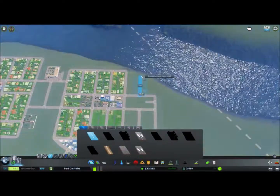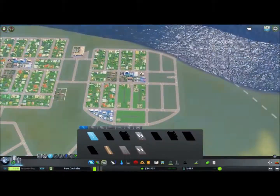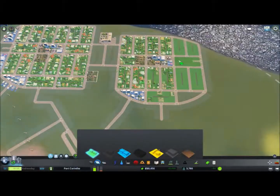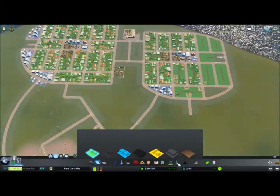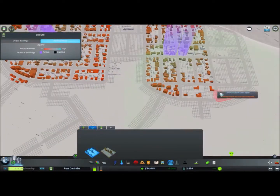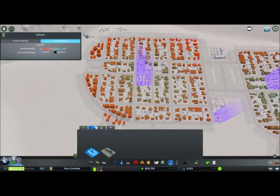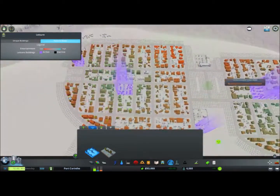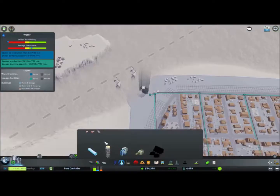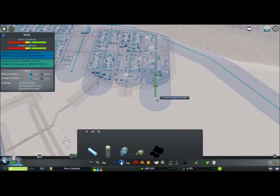Later on this will be supported with subway transport stations as well — using the approach that Cities in Motion used, the predecessor of this game — where bus lines feed the bigger transportation units. We'll be doing the same thing here: bus lines feeding subway lines, which go to train stations.